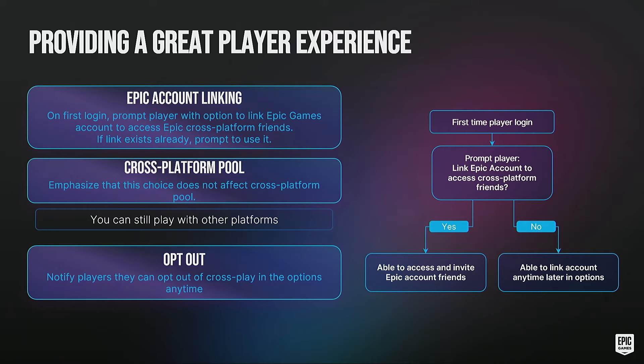In the future when we have cross-play for Midnight Ghost Hunt, we have a roughed-out flow: the first time you log in after the switch, you'd get an Epic account prompt asking if you want to link your Epic account for cross-platform friends and game invites — but also emphasizing you don't need to link it to get cross-play and play with people across all other platforms. You can always do it later in the options menu.